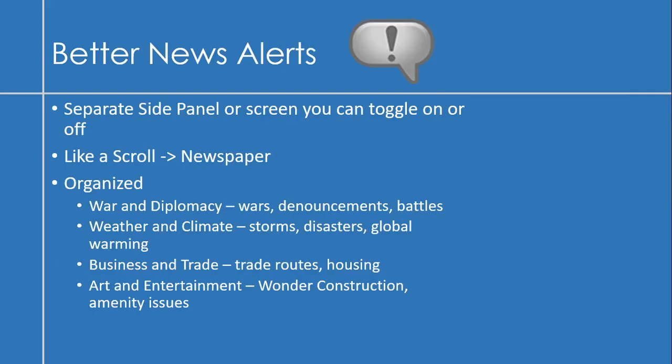Another big idea is better news alerts, because I find I get so many notifications in Civ VI that I tend to ignore about 90% of them. I think a better idea is maybe a separate side panel or screen you can toggle on or off. Early in the game it could be like a scroll, but as time goes on it becomes like a newspaper, organized into different sections like war and diplomacy.